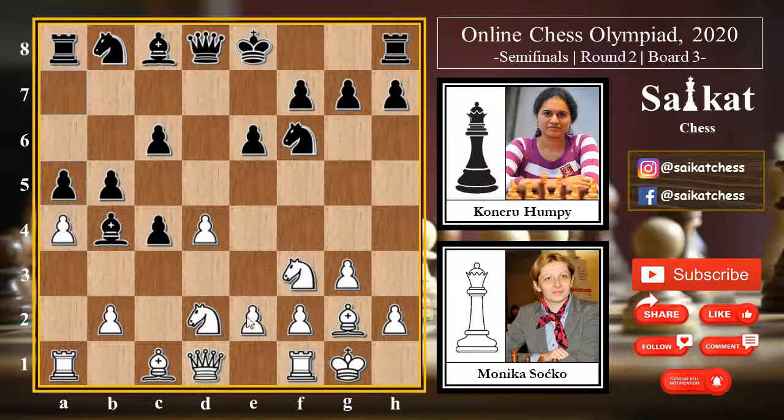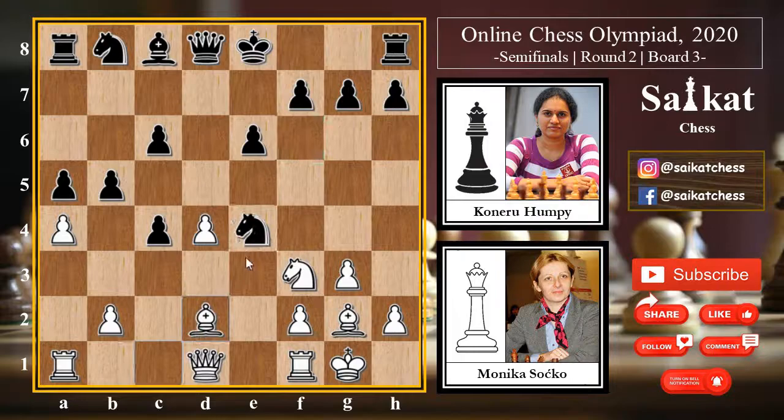White chooses to ensure king safety with castles, and a5 prevents the pawn from advancing further. Looking at Black coming from the queenside and attacking, white chooses to strike the center with e4. But now here is a good chance for Black to win another pawn. Feel free to pause the video and try to find the winning tactic. After Bishop into d2, Knight into e4, Black wins another pawn.